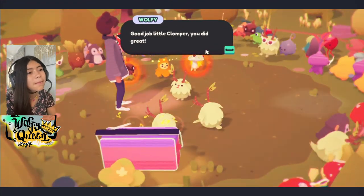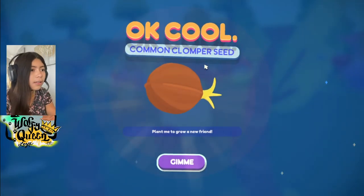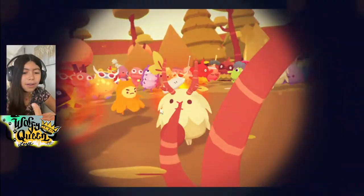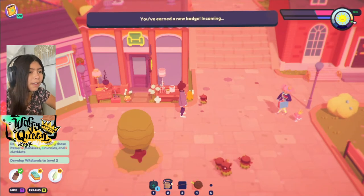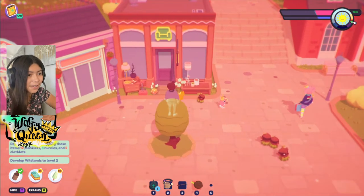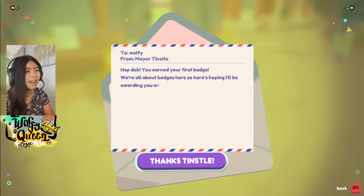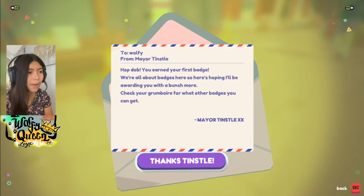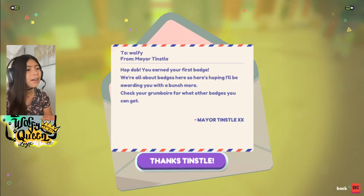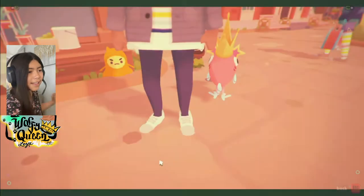Good job little Clomper, you did great! We got a common Clomper seed — to grow a new friend! Oh my god, it's the mayor's little pet — and it gave us mail! 'Hop dob, you earned your first badge! We're all about badges here, so here's hoping I'll be awarding you with a bunch more. Check your Grumboyer for what other badges you can get. — Mayor Tinsel, kiss kiss.'